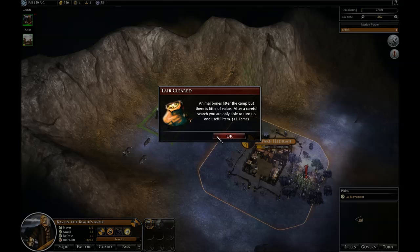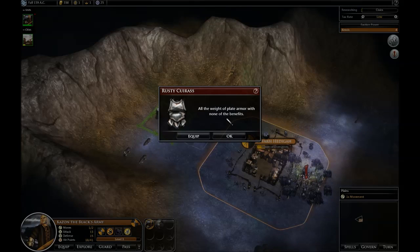But by clearing the lair, I get one fame. So my fame has just gone up to one, which means a champion will come sooner.